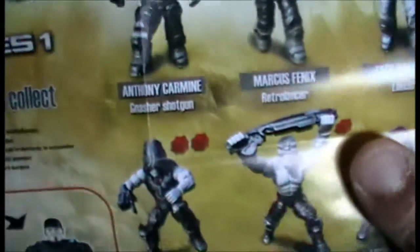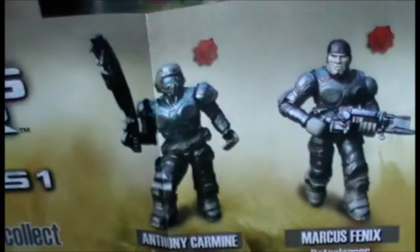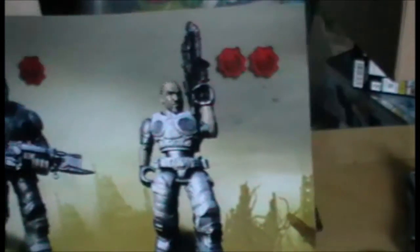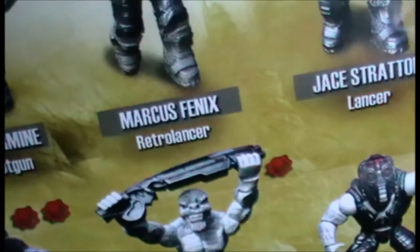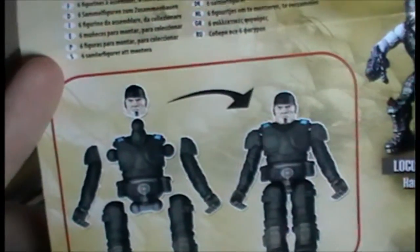We get a piece of paper first which explains all of them. If I zoom in there a bit, we have Anthony Carmine — he just looked like a generic COG soldier to me. We have Marcus Phoenix of course, and we have Jack Stratton. Okay, maybe it wasn't Coltrane then. He's got a Lancer, Phoenix has got a Retro Lancer, and Carmine has a Gnasher shotgun. Obviously that's how you assemble them.